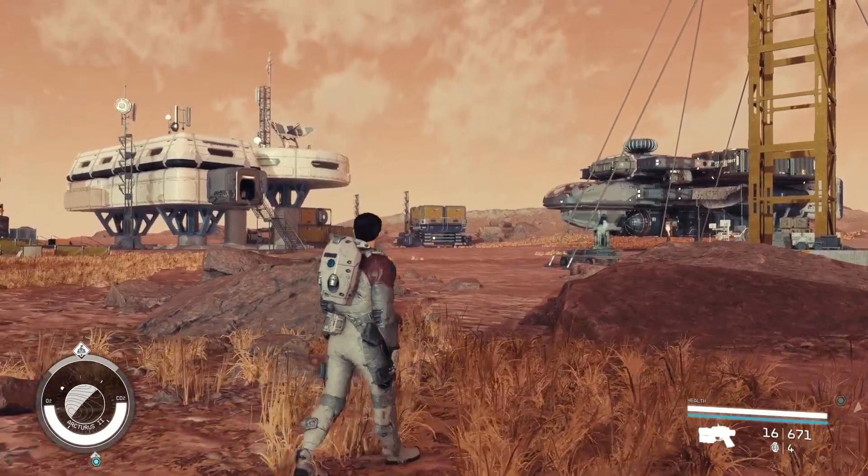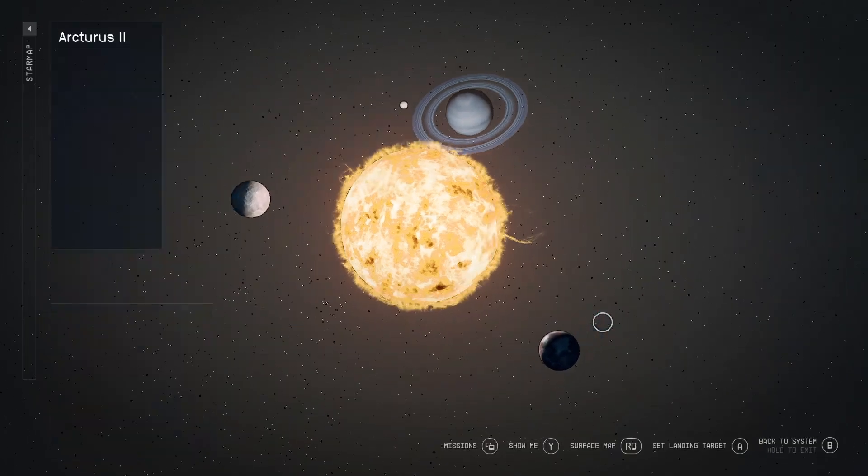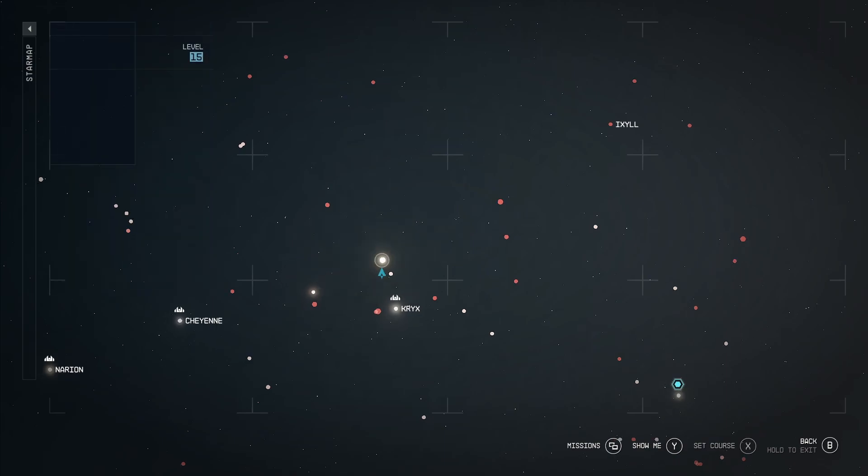This is how to find one of the best ship parts in Starfield. To begin, you will need to travel to the planet Arcturus 2 in the Arcturus system. For reference, it is just a little up and to the right of the Cheyenne system, where Aquila City is, on the galaxy map.